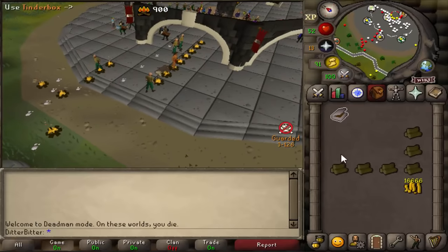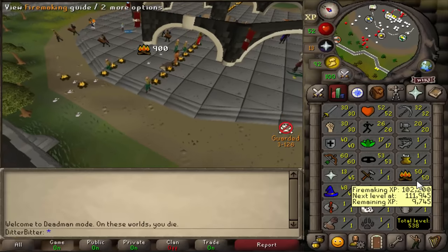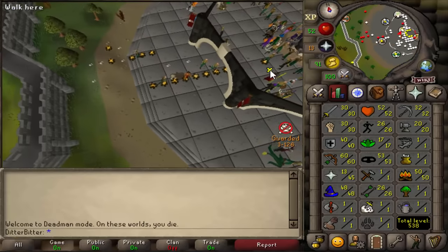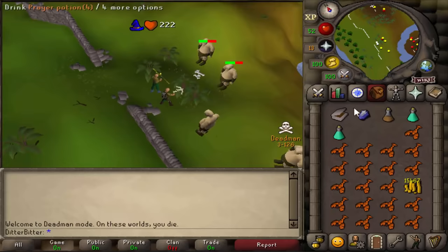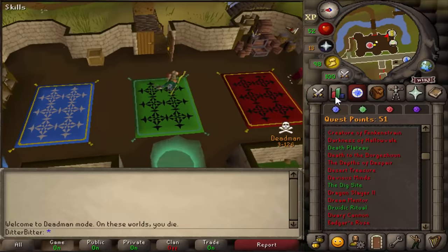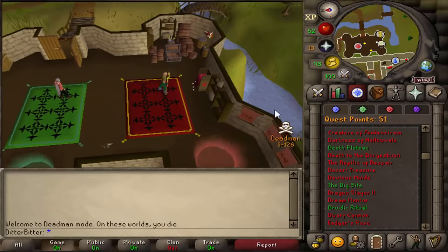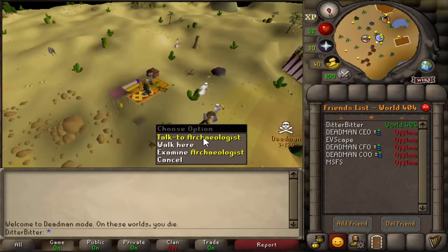And this is 50 firemaking done. Just need to get 18 Slayer, which should only honestly be one task, and we need to get 50 Magic as well, which we could probably get while we do our task. Alright, that's 50 mage. Oh, I got 10 Slayer too — I didn't even realize. Okay, I think we're ready to start DT. Exactly 5 hours in, and we are starting DT.